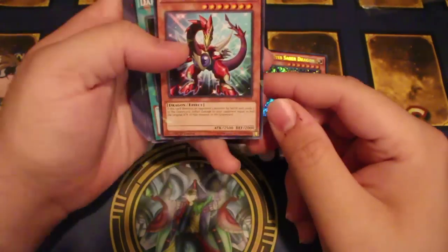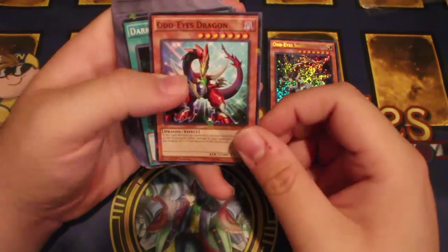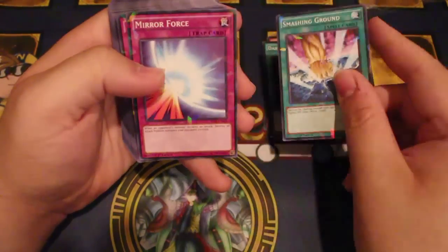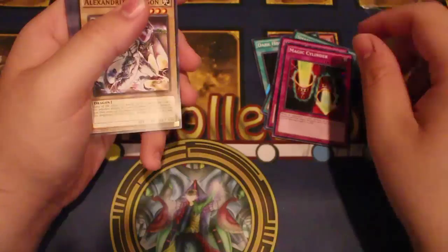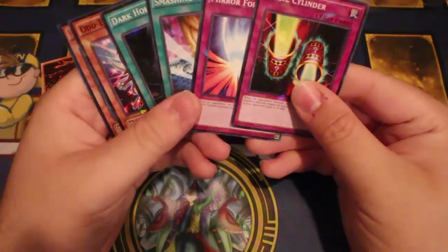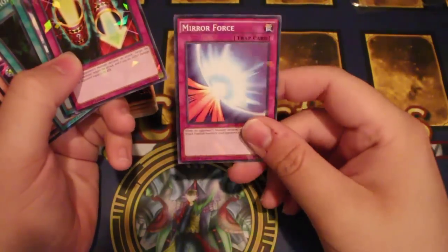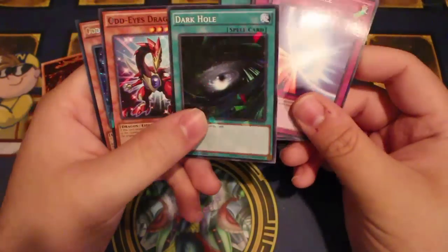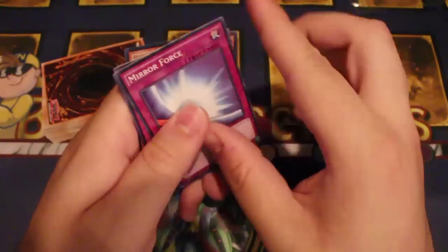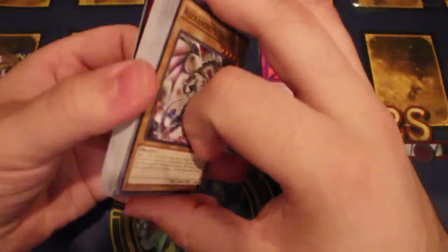There's a shatter foil in here too — Hot-Eyes Dragon shatter foil, Dark Hole shatter foil, Smashing Ground, Mirror Force, and Magic Cylinder. That actually looks really cool. Mirror Force reprints are always good.